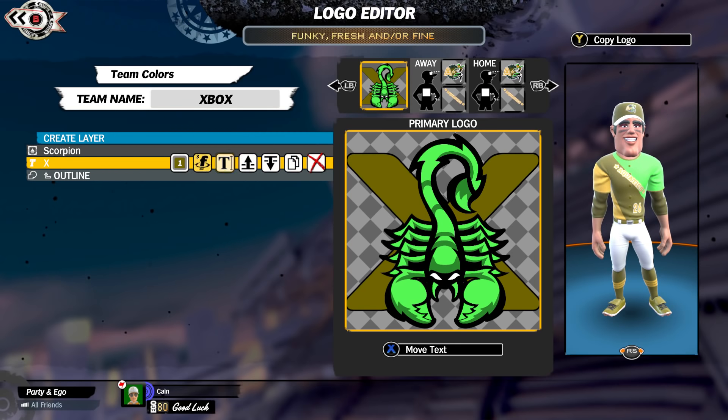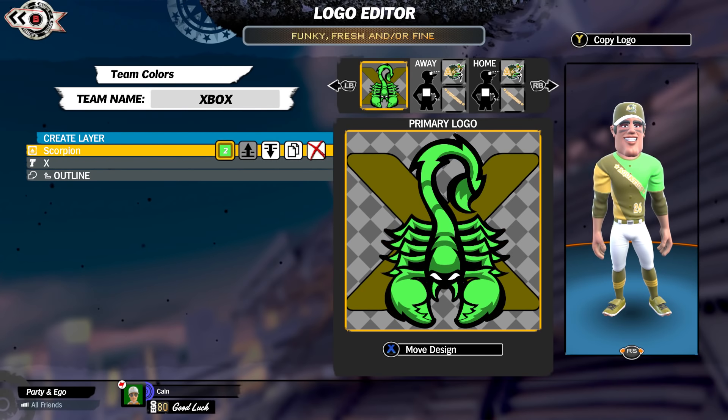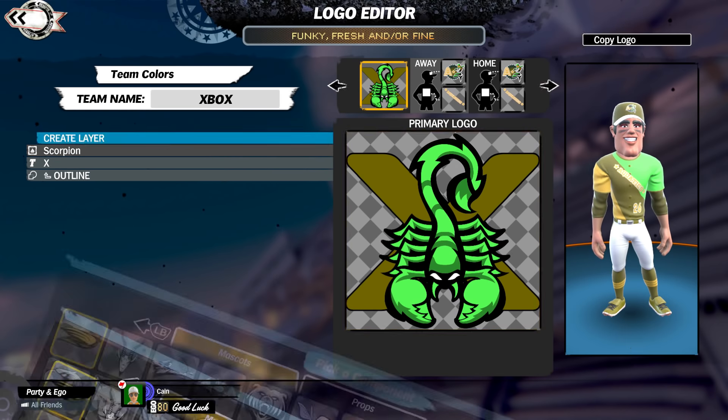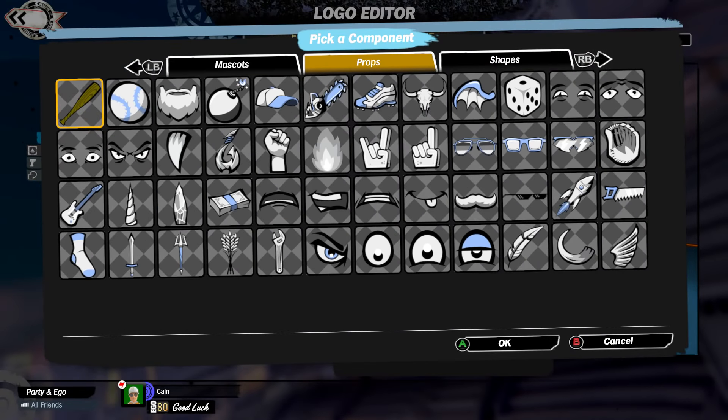What's up guys, Kane here with XBLA Fans. I'm showing off a little bit of the customization with Super Mega Baseball. I'm kind of an idiot - I actually designed my logo before I realized I should have been recording. So what we're gonna do is create Team Xbox. Xbox is gonna be the Scorpios; I've kind of already decided that, with this cool little vibe going with a scorpio and an X.